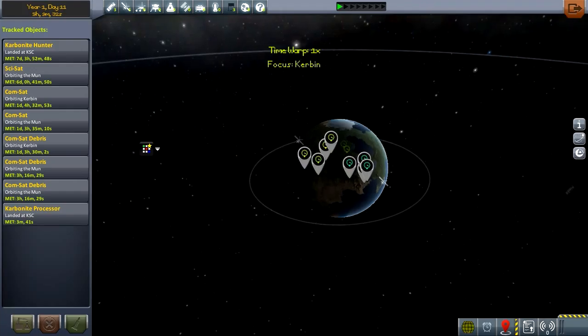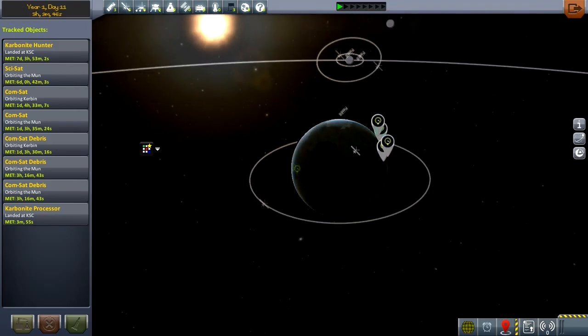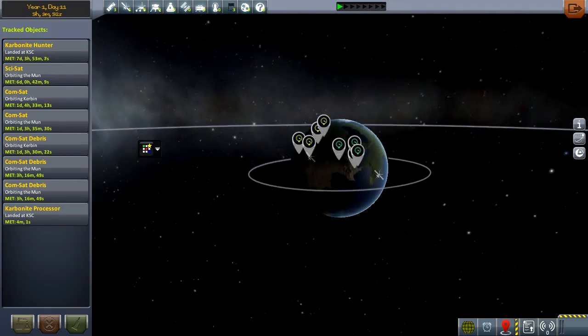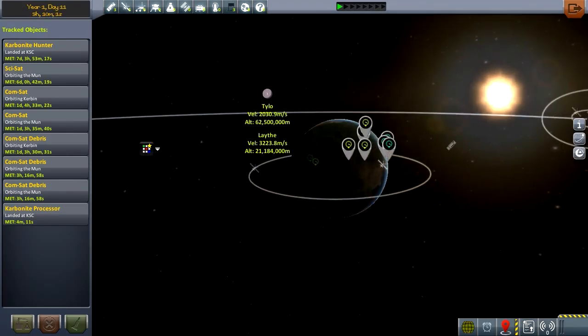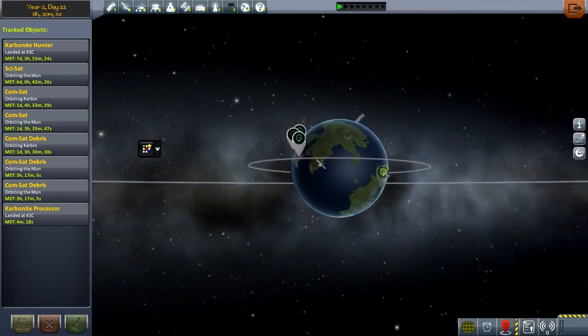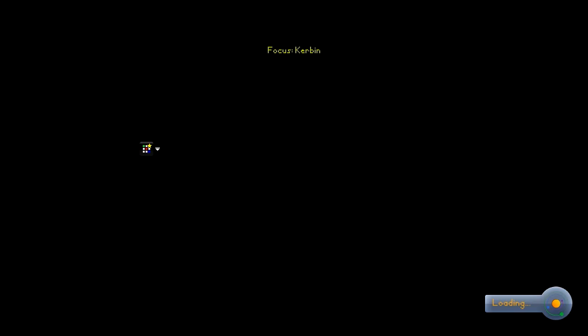Let's take a look at our tracking station, see how things are going up in space. I've got debris I'm gonna have to clear out at some point. Debris can be pretty dangerous in space. But we have a couple of communication satellites. I do want to get another communication satellite orbiting Mun. Pretty much my goal is going to be to have a satellite around every celestial body that exists in this game. I can see Tylo and Lathe, and Ike. Where's Mun? Why can't I see Mun? Mun is so much closer.